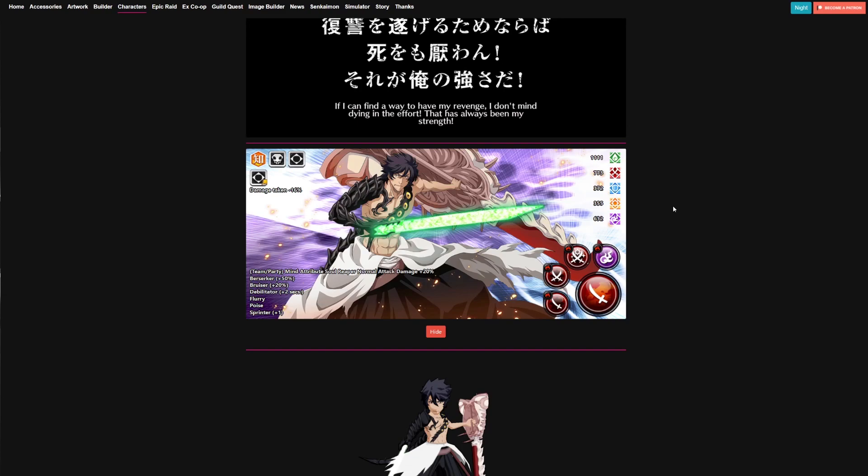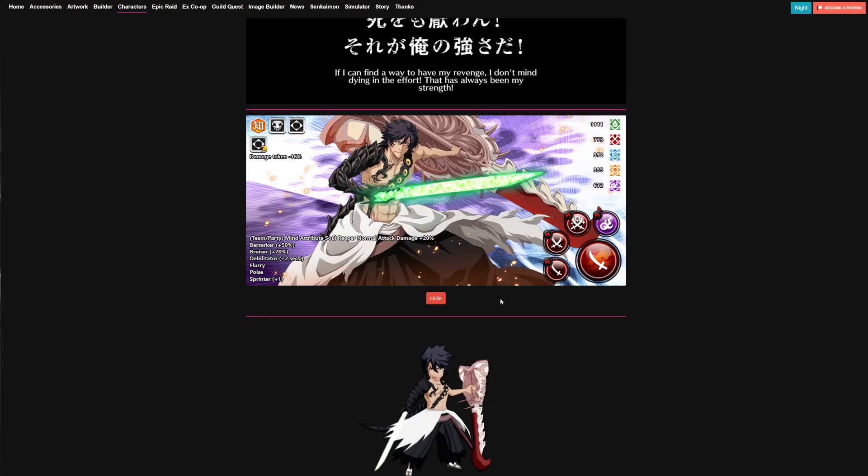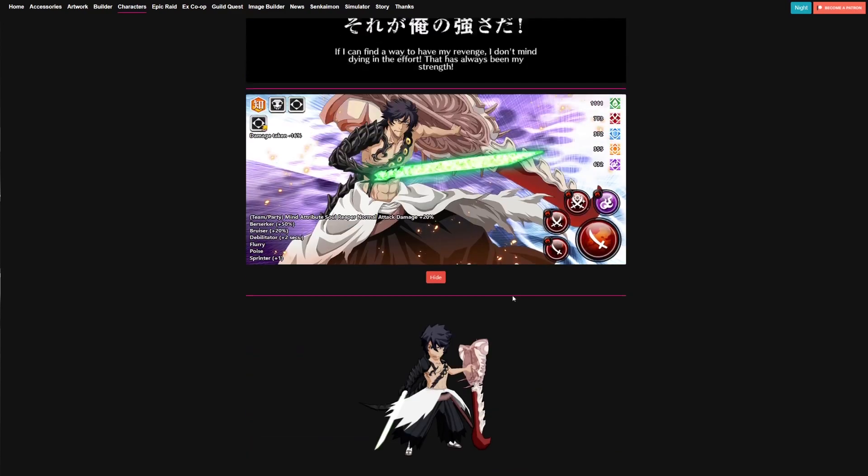Shusuke is a mind character with Flurry and a pretty high bruiser at 40%. He is a mind character so if you have him you can use him — more dupes the better. I'd recommend for any side lane NAT character, have them at minimum level 10 attack. He has attribute advantage against the final boss so he's not a bad side lane option. Again, he is not immune to paralysis, so you'll need links or accessories to make sure he is covered.